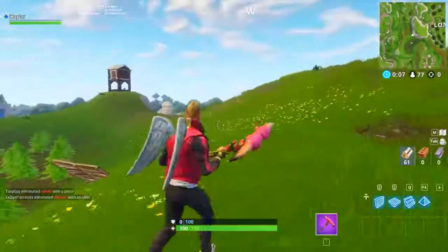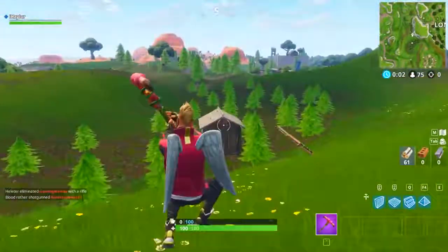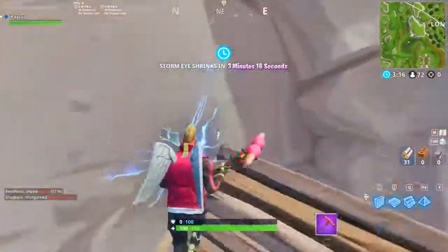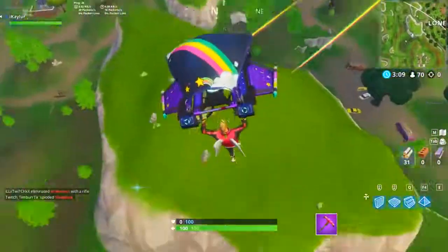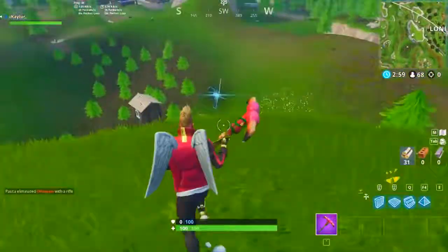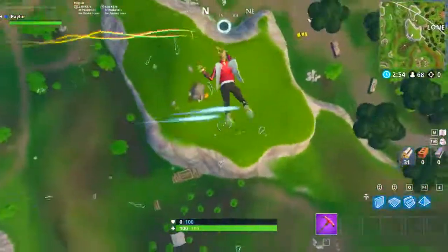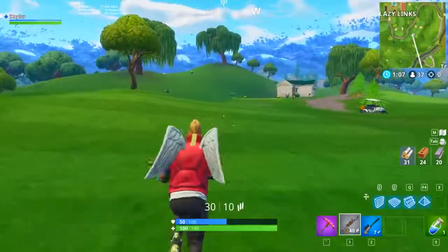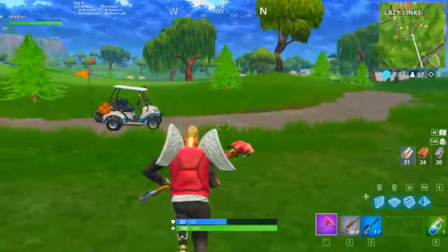We are currently by Lonely Lodge — Retail Row is over here, and Paradise Palms is that way. Going up this mountain, there happens to be another rock monument person thing over here, as you can see. There are a lot of little rifts by this guy as well. So that is it as far as I know for all the rifts — I don't believe there are any in Lazy Landing whatsoever.